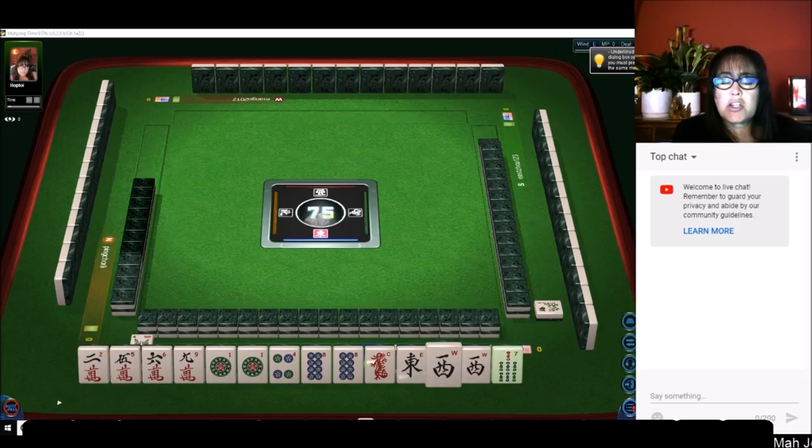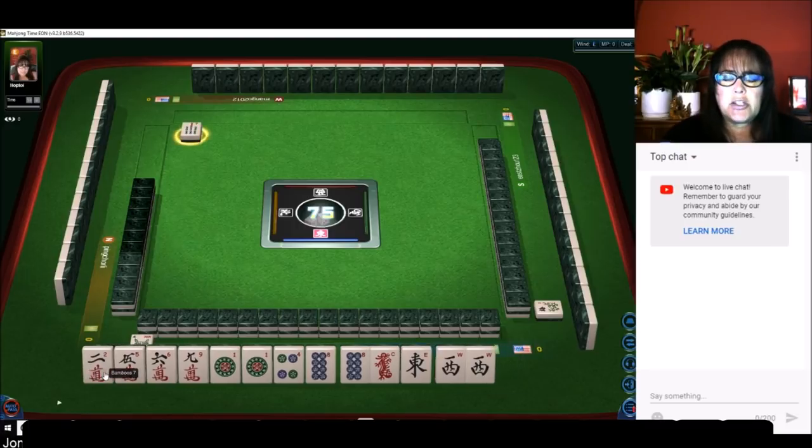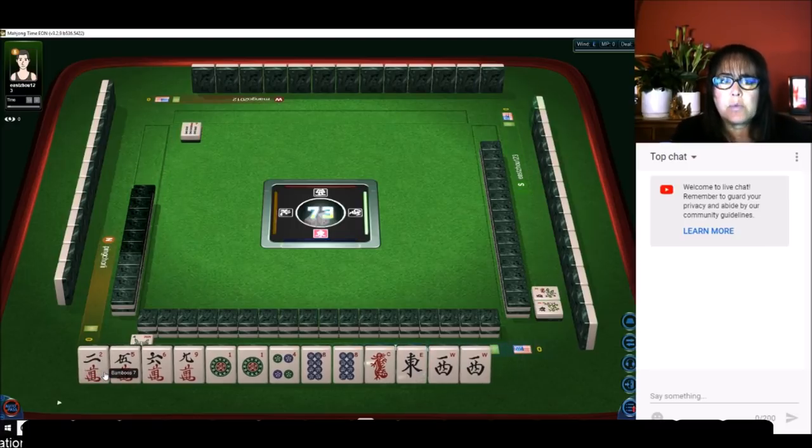We just launched into a Hong Kong Mahjong table at Mahjong Time and we're going to work on strategy theory. This is a minimum point table with zero fawn, so we could win with absolutely anything. Let's go ahead and discard the seven bam and just see what happens. This is when you want to win as quickly as you can, even if it means zero fawn in your hand.